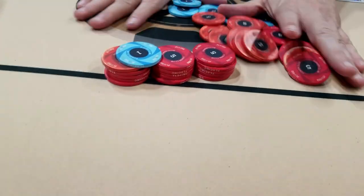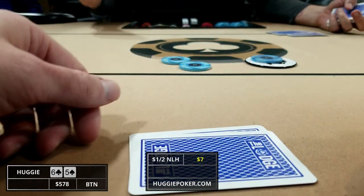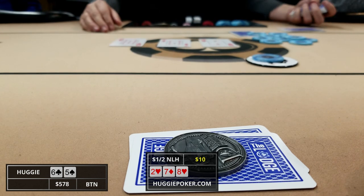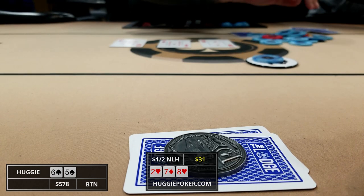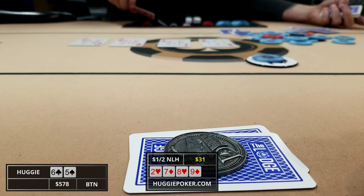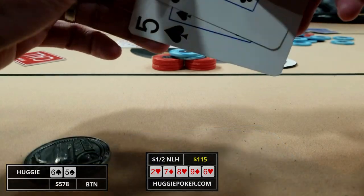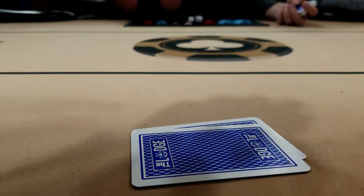The very next hand we've got six-five offsuit on the button. There are two limps and we've got position so I decide to limp along with a hand I'd normally fold. The small blind calls and the big blind checks so we've got five players. The flop comes deuce-seven-eight with two hearts. The first player leads out for two dollars and the next player raises to seven. I call with our open-ended straight draw and the original bettor calls. The turn brings the nine of diamonds and we hit our straight. The next player pushes all in for his last 42 dollars, we make an easy call. The river brings the six of hearts, our opponent shows eight-seven for top two pair on the flop, and our straight is good.